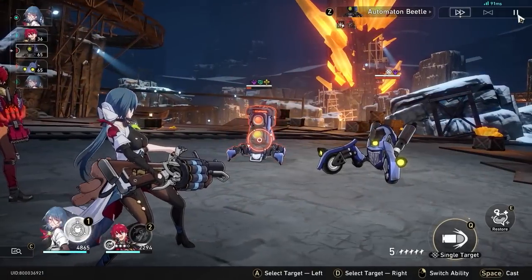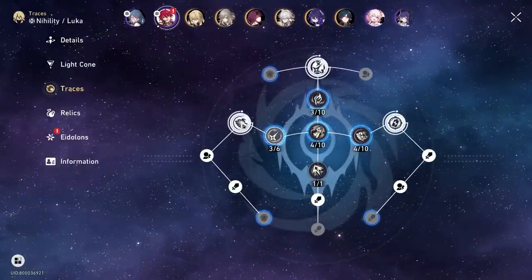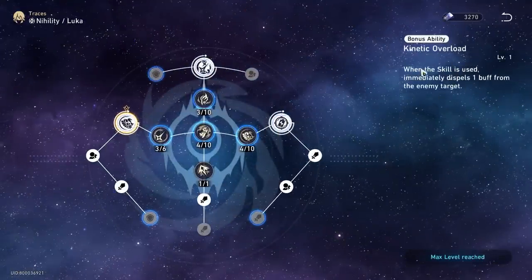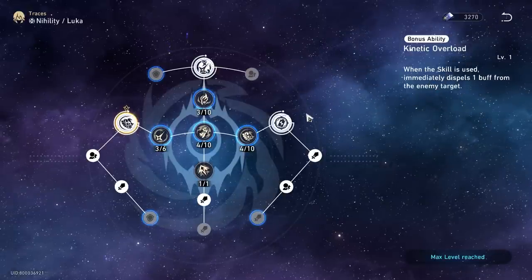But that in essence is his overall kit. Let me talk real quick about his traces and how that also changes his playstyle. The major trace that really matters the most I think is Kinetic Overload. This one turns him into something like a Pela — when you use the skill, not only do you do damage but you also dispel buffs on the enemy and put them with bleed.